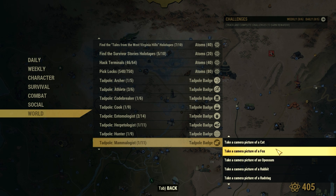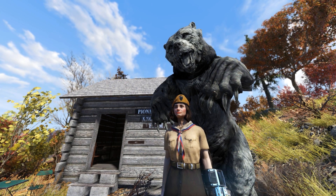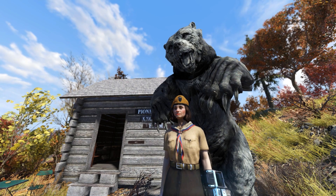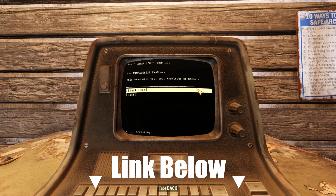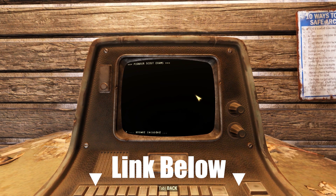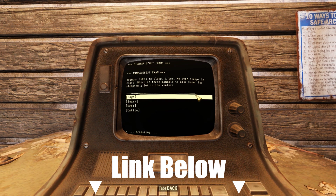What do we have here? Taking lots of photos and milking 10 Brahmin. Before we dig into our mammalogy research, we need to prove that we know our udders from our elbows by taking the exam. Exam terminals can be found at pioneer scout camps, like here at Camp Adams. As always, a link to the exam answers is in the description.